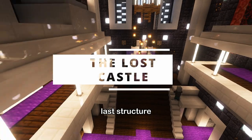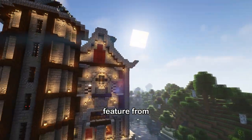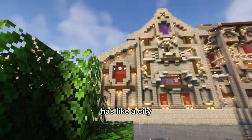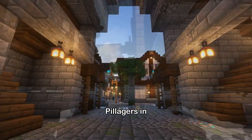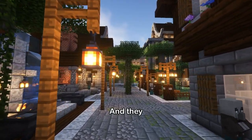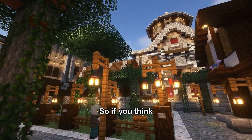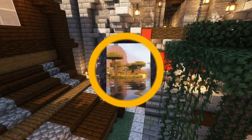The last structure mod is Lost Castles. It adds an old feature from a legacy mod — a huge castle that has an entire city inside it. There are a lot of vindicators, evokers, and pillagers, so be careful going in. They are very rare but have really good loot tables and are a gorgeous place to explore. If you think you can take on a big fight, I'd recommend visiting one.